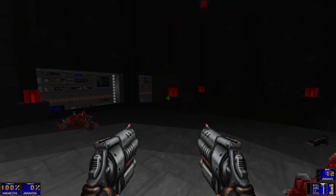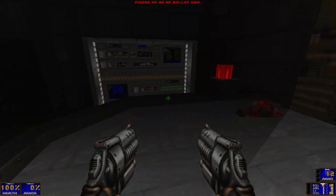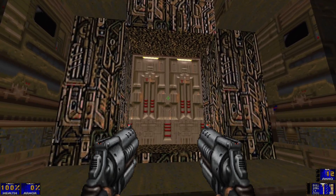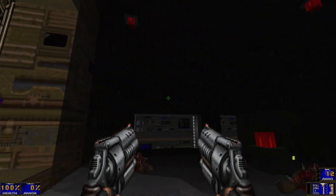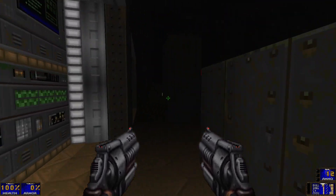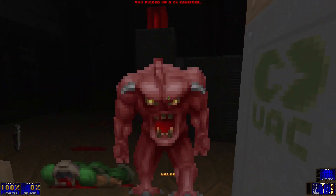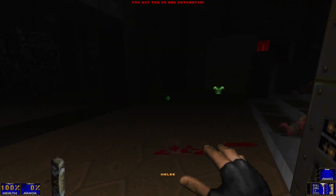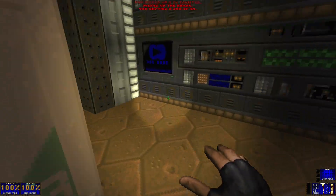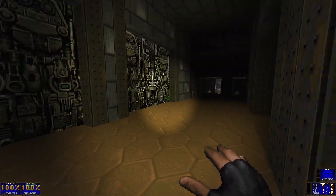Hello everyone, this is Matt and welcome to the seventh part of my Hellbound playthrough. This is Map 7, The Woods. In the last map we got transported from a laboratory to wherever this place is now, and that was a death exit. So we start with just our starting pistols, but thankfully there are some rockets and such right here, so at least we have that going for us.